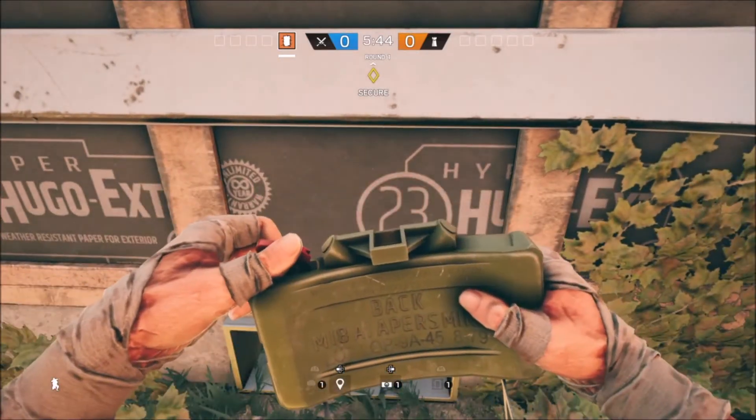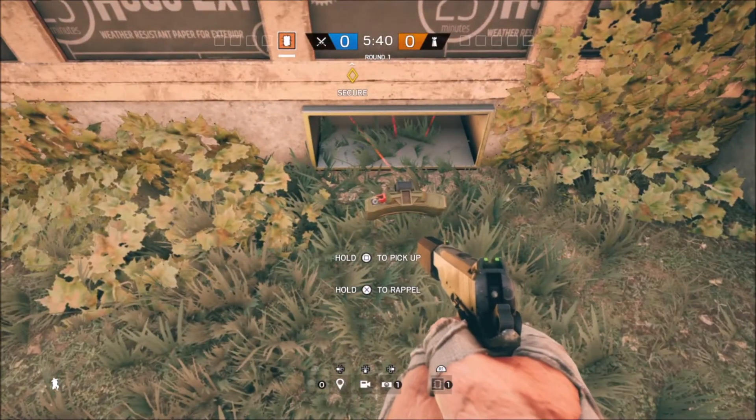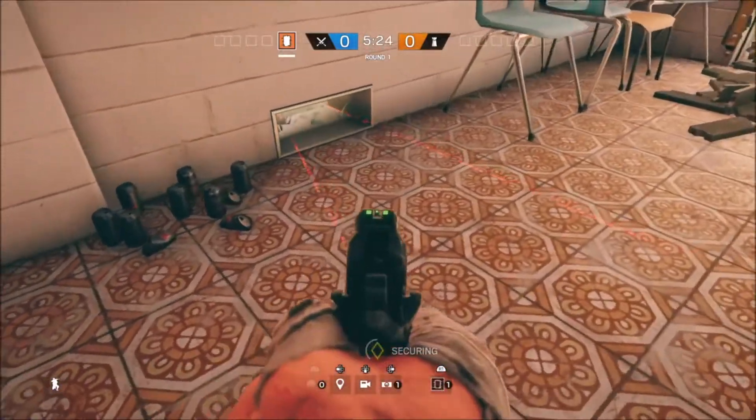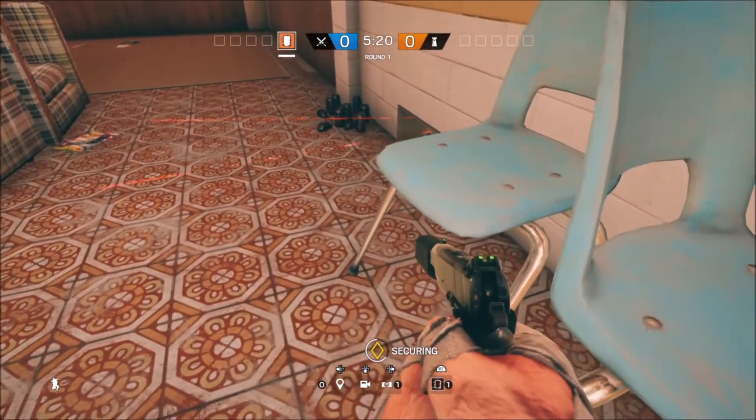Our last spot in Oregon is outside the building once again, leading into an objective room. This one is hard to get a kill on because people don't constantly run here, but you'll still get a kill eventually.